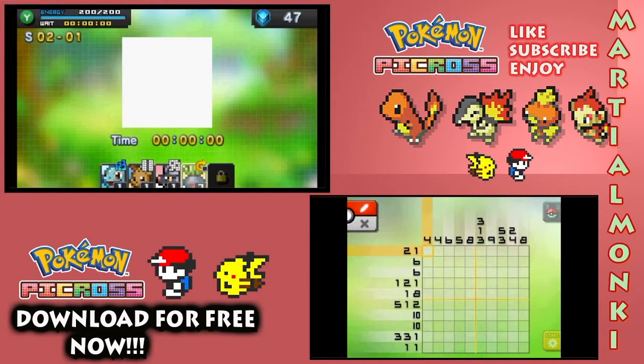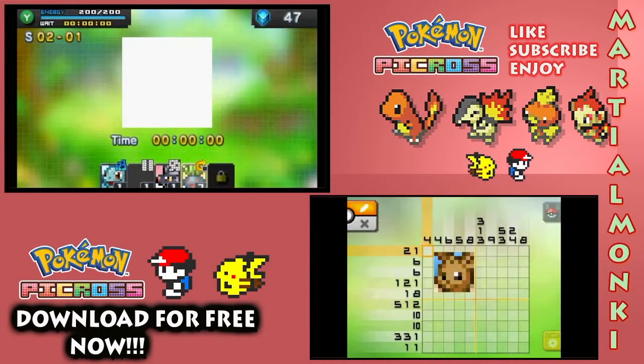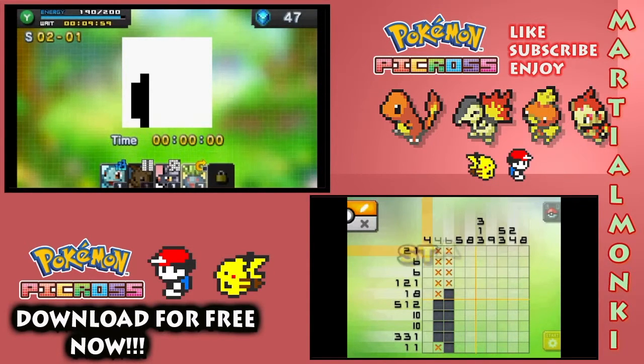Auto-fix is Oddish's special ability. Eevee here reveals squares vertically — that can be a big assist. Obviously I'll go through this one again just to try and get all four stars, but for now it's just about beating this level. As we are kind of new to the Picross universe, I just want to make sure we beat this.